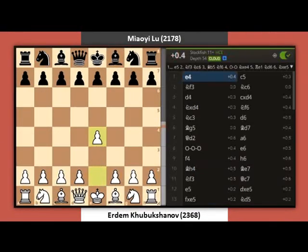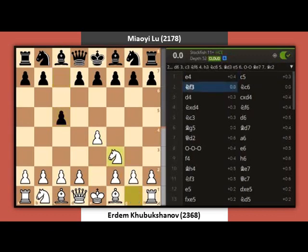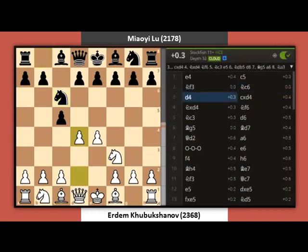E4. C5. Knight F3. Knight C6. D4. C takes D4. Knight takes D4.